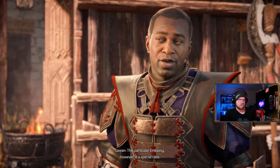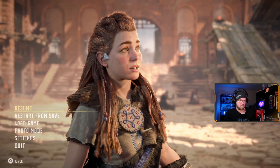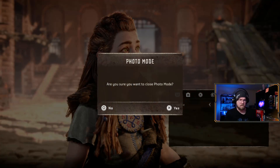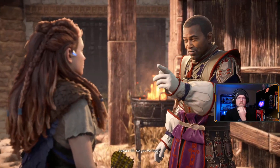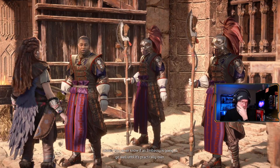Mostly trade and negotiation. The Karja offer tribute of food, spices and gear; in exchange the Tanakh return personal effects taken from Karja soldiers that fell during the red raids. This particular embassy however is a special case, because the Tanakh they're handing over some sort of prisoner. I can't move the camera in a cutscene - I guess that makes sense. A lot of stuff's off in a cutscene.